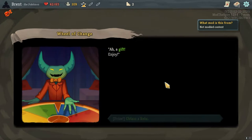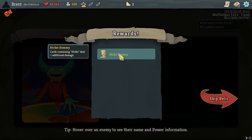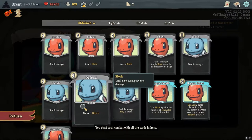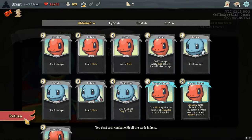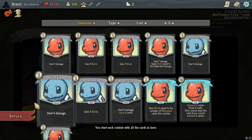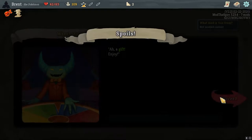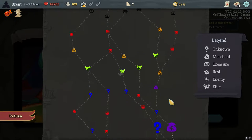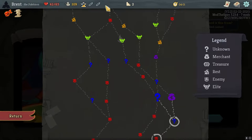We obtain the gift: Strike Dummy — cards containing strike deal three additional damage. How many cards do I have that contain strike? Let's count them out. There's an anti-synergy with the Strike Dummy here. Let's go to the shop for a second — oh, I cannot buy the rug.